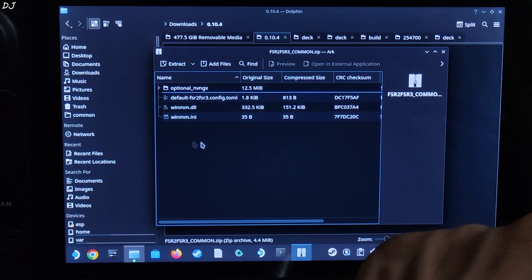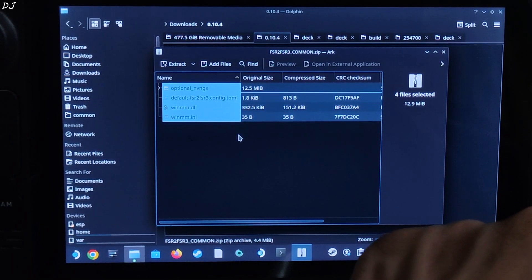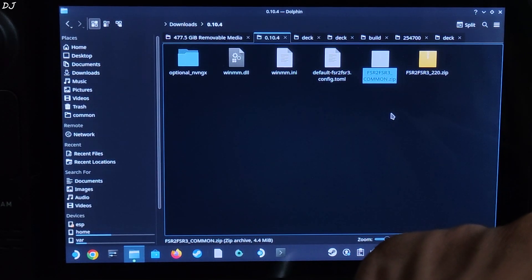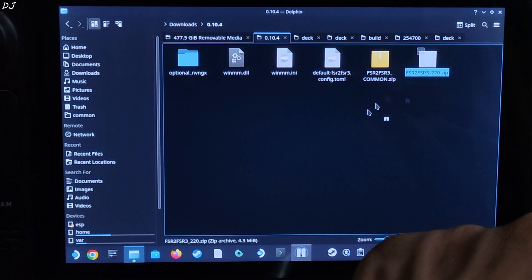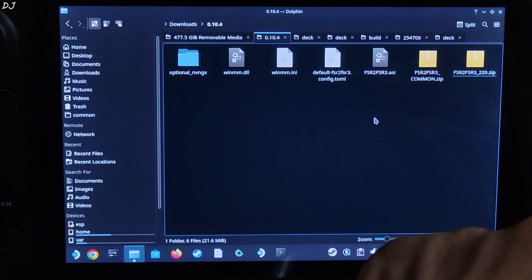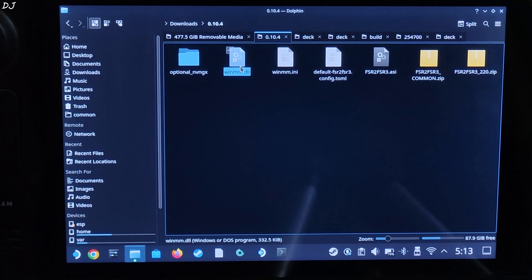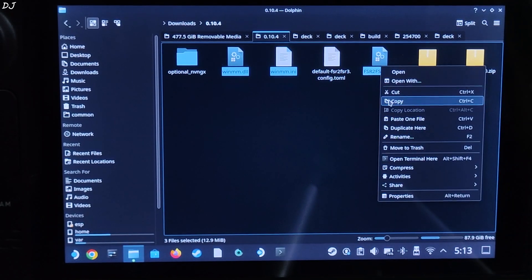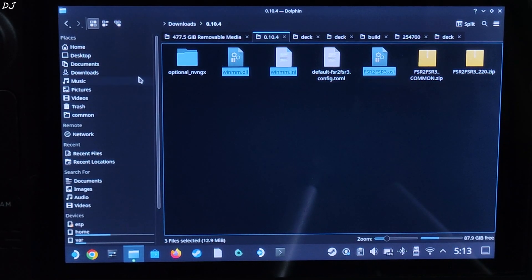Open the file, select all of the files present inside this archive window, and drag and drop them outside. Close — the files have been extracted. Now open the fsr2_fsr3_220.zip file and extract the ASI file using the same process. Select these files: winmm.dll, winmm.inf, and fsr2_fsr3.ASI. Copy those along with nvngx.dll and fsr3. Then open the game's install directory.